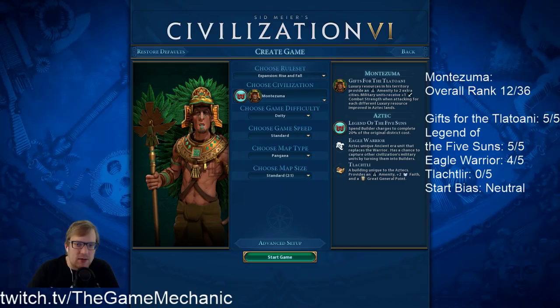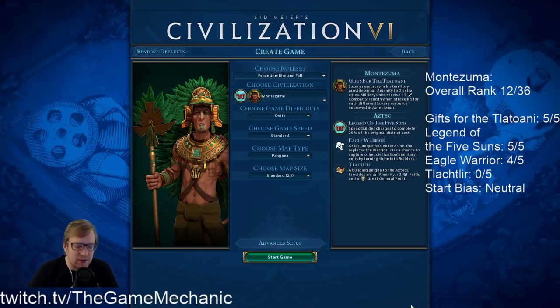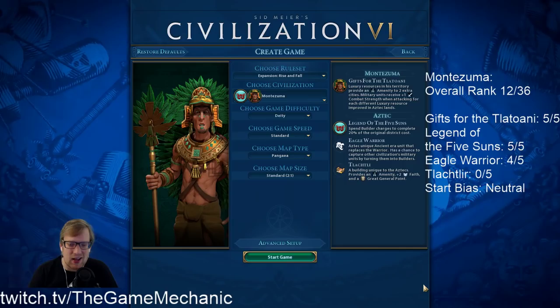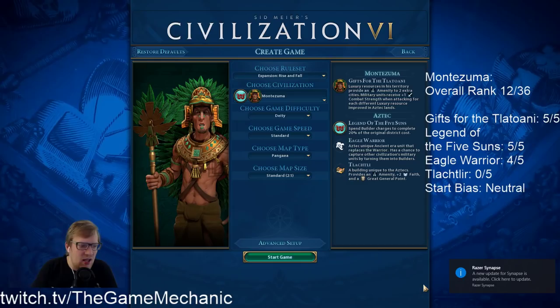Hello YouTube and welcome into another part zero video for our summer A&W challenge. I'm the Game Mechanic here with you as always and we have Montezuma, one of my absolute favorite leaders. He is the original DLC — you will have to buy him in the store — and he is excellent. He is the first ever sub-200 space race I was able to pull off on deity with Montezuma. Super good leader, super good at economy.